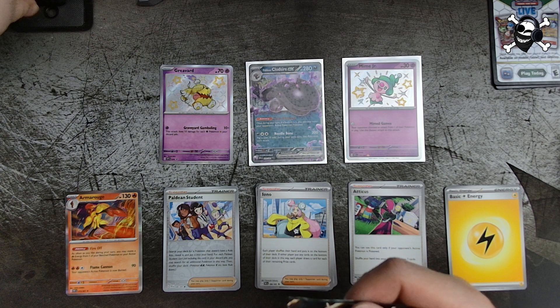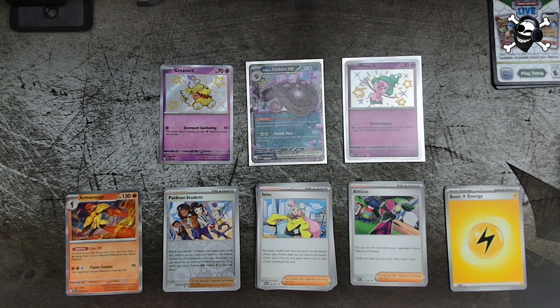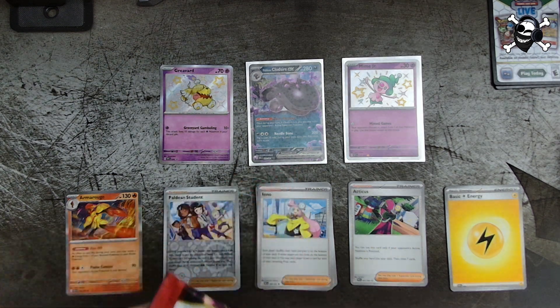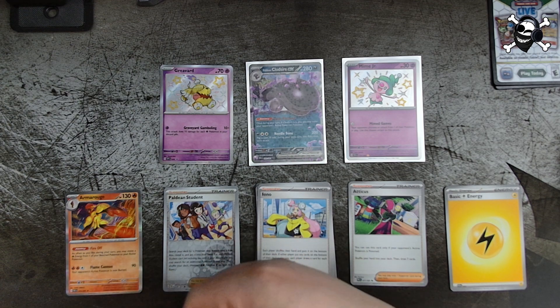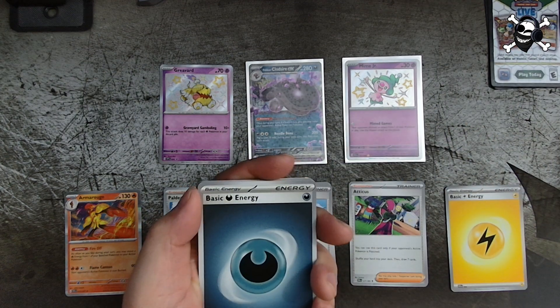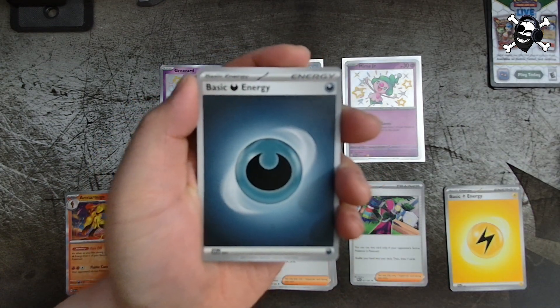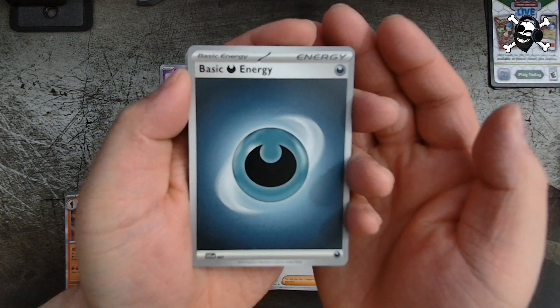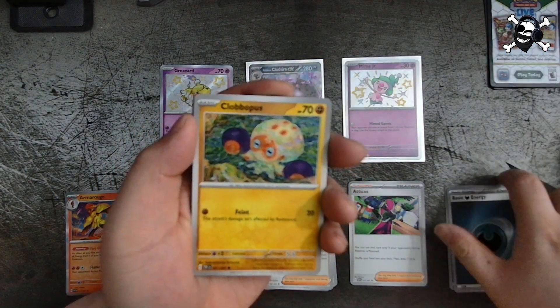Final pack of this collection, everyone! Let's see what we get. We got Darkness Energy and Abapus.